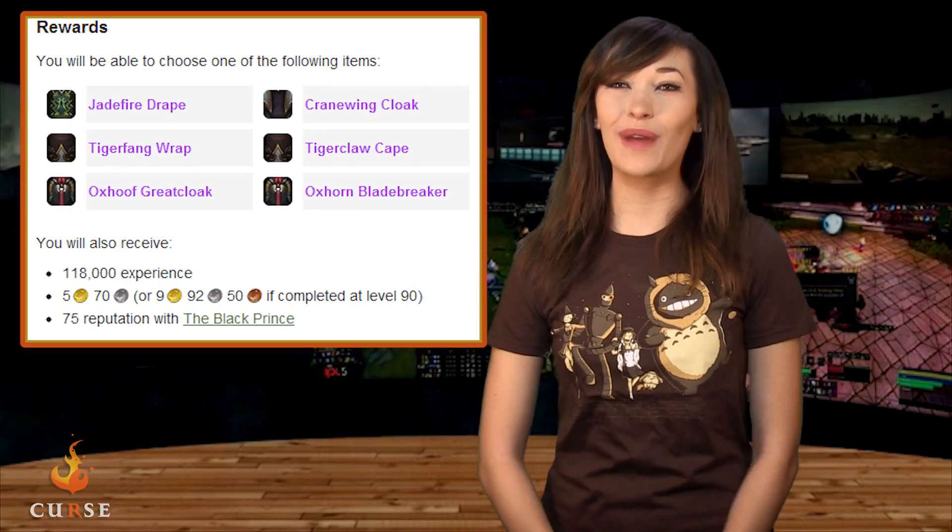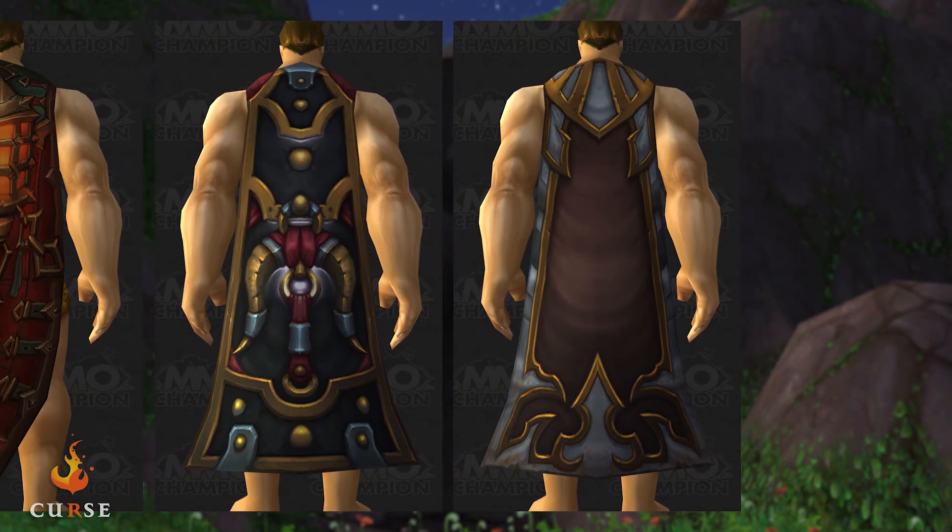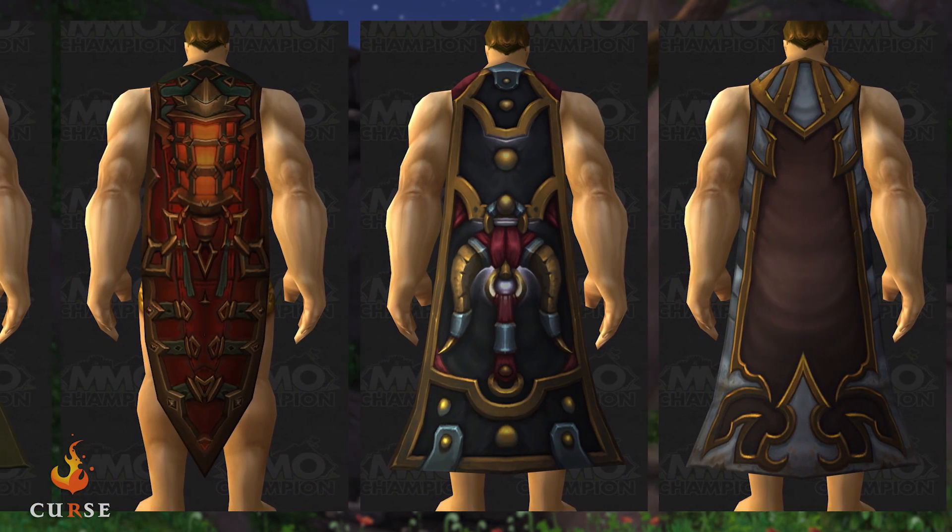5.3 also continues Wrathion's questline, which rewards you with an item level 600 cloak, and ends with you waiting for 5.4 in the Siege of Orgrimmar. Additionally, the Test of Valor achievement from this questline now only requires 3,000 Valor, down from 6,000, to complete.